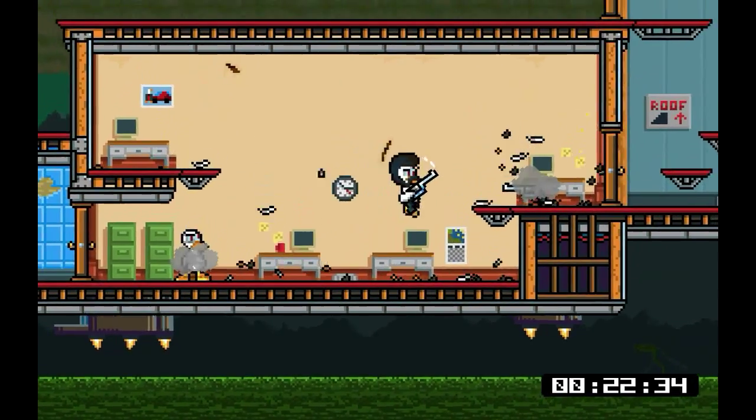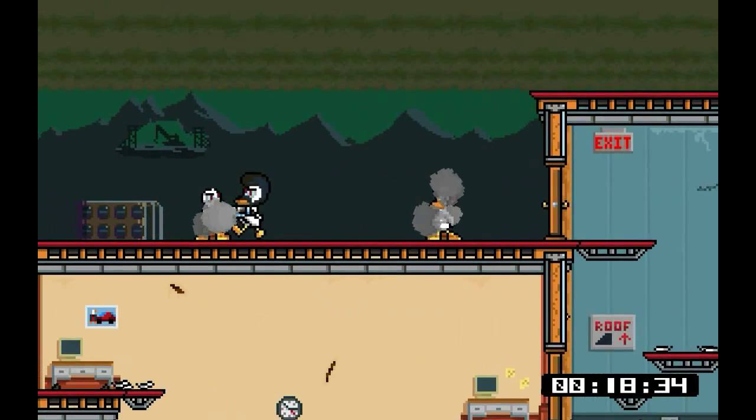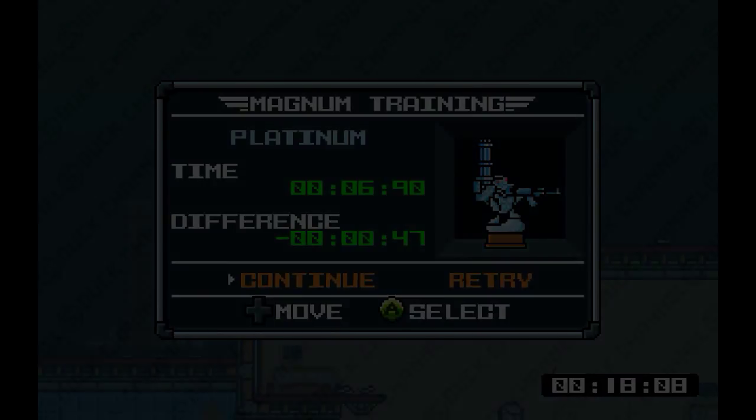Yeah, that one is not too bad. Don't blink on this one. This is magnum training, and each shot with a magnum causes it to kind of tilt. That one you just kind of gotta get used to, but if you follow that pattern there, you should be all set.